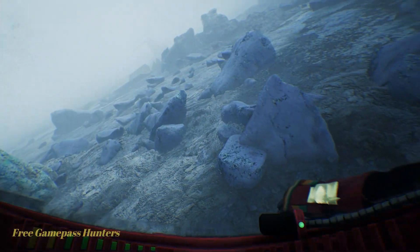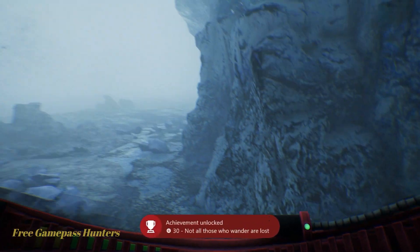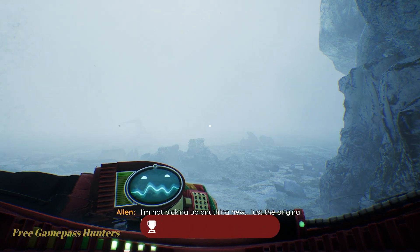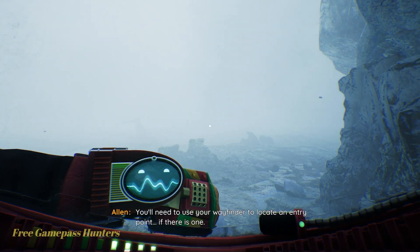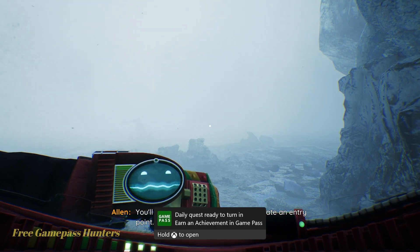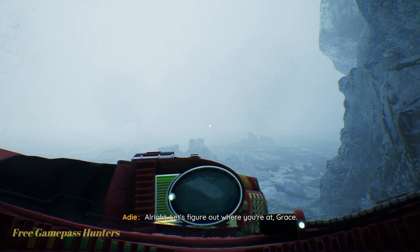You'll notice the upper right has the same icon. This ability is terrible. And boof — we reached the moon's surface. You'll need to use your wayfinder to locate an entry point, if there is one. All right, let's figure out where you're at, Grace. Nice.